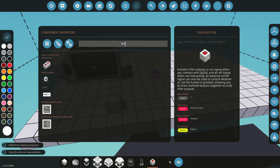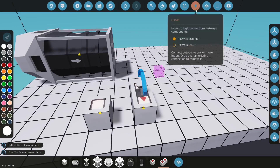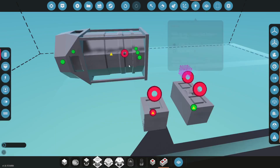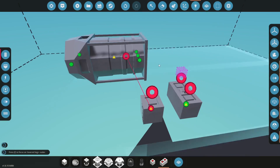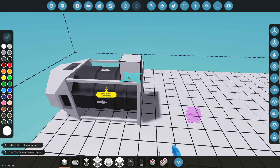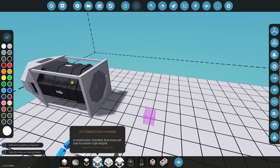So this button and the throttle — the throttle isn't going to be used yet. The compressor: you put this here and that'll turn on the compressor. It's like the starter — it uses lots of electricity and it starts up the whole jet.